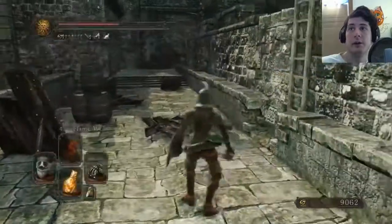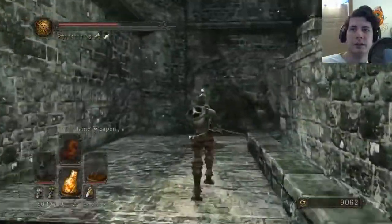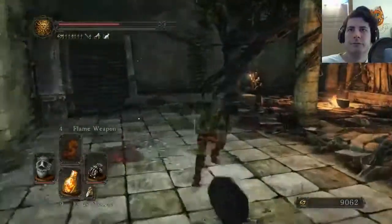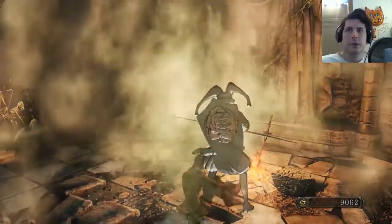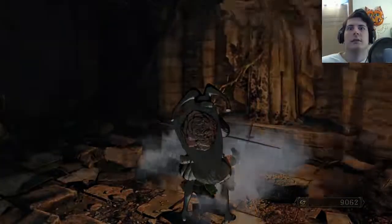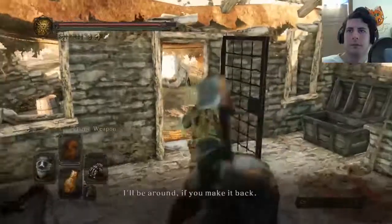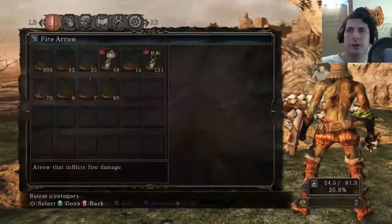Oh, I can buy arrows now. There's a thing — that's the other reason I needed Melanchia. I can buy arrows now. Yes, I can buy arrows now. Time to go buy 900 arrows. I'll be around. Oh, that's so much nicer.